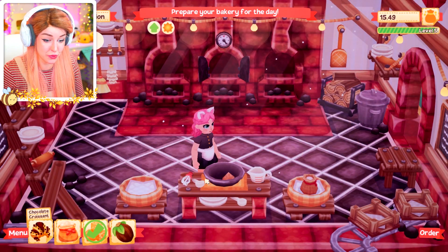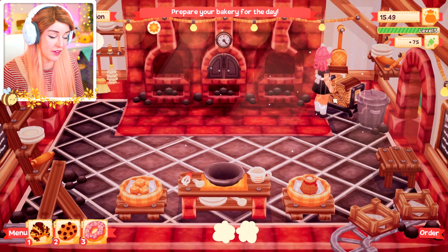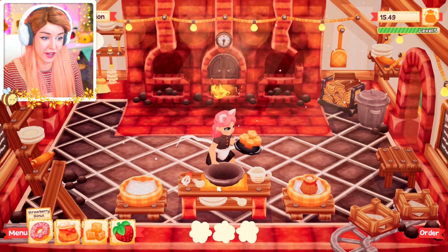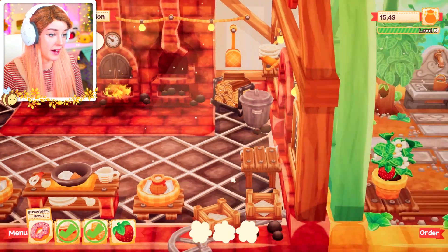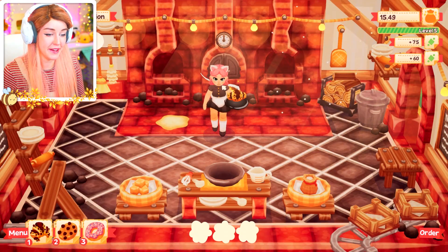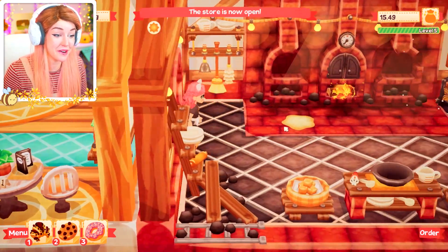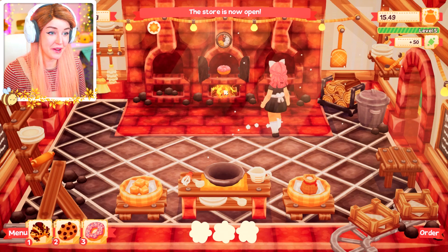I need to start turning more profit because this could get really adorable. Let's get our usual daily stuff on the go. I've got cat ears — honestly we should be saving for the cat cafe one ASAP. And let's try this new donut — sugar, flour, and let me go to my greenhouse and add a little strawberry to the mix. Open the bakery — I hope someone's gonna order the new recipe or else they're all boring and I hate them.